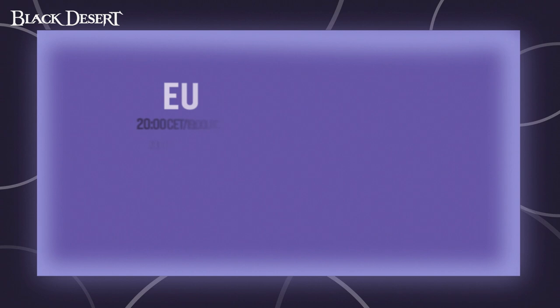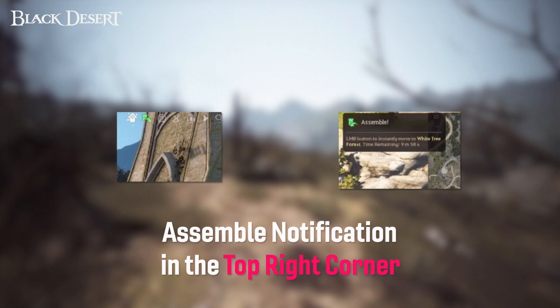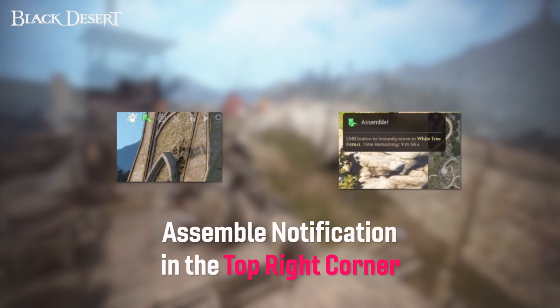For node wars that take place in EU, they will start at 8pm CET or 7pm UTC. For node wars taking place on the NA server, they will begin at 6pm PST or 9pm EST. Make sure to sign up in your guild for the node war, because if you don't, you will not be able to do damage to other participants. Just as the node war starts, a notification will pop up in the top right-hand corner of your screen. Clicking this will teleport you to your fort, and once the node war ends, you will receive the same notification again, allowing you to teleport back to the area you were once in.